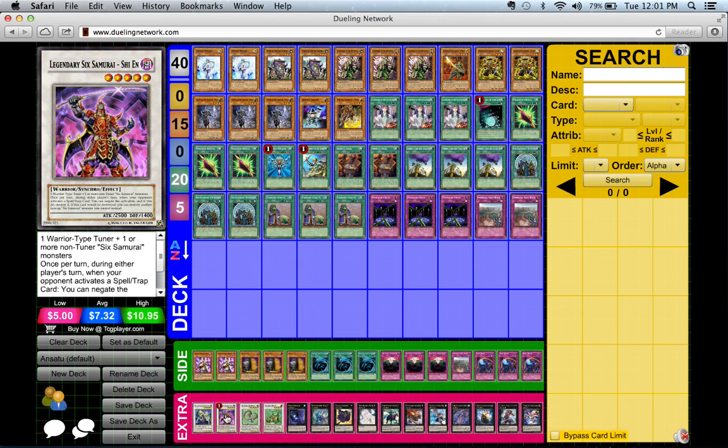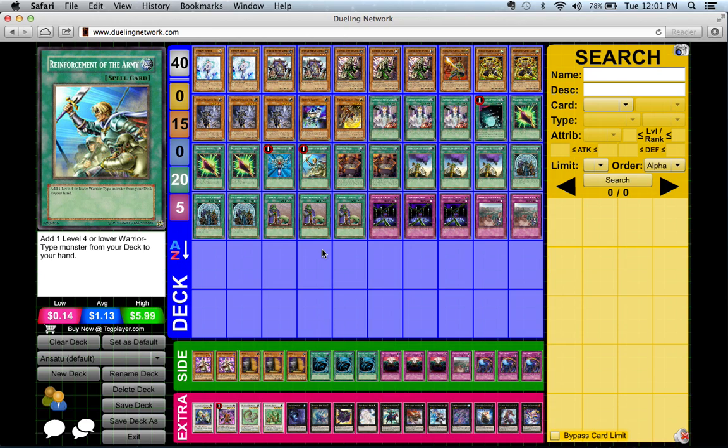Your opponent can play smart — you attack, he activates Compulsory Evacuation Device, you negate it, and then he activates Mirror Force destroying the rest of your monsters. That could happen if he's playing smart.